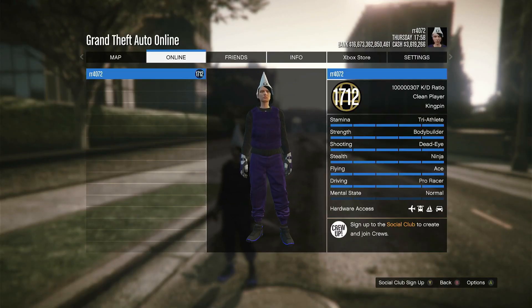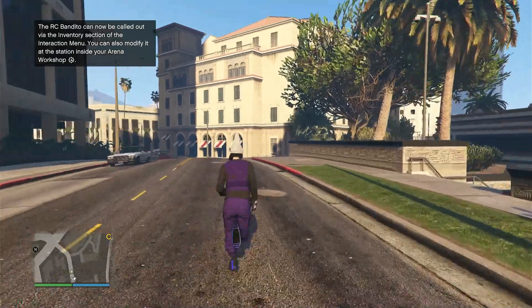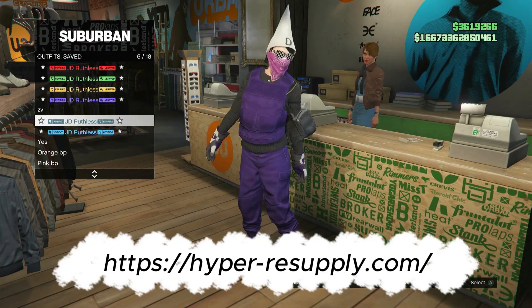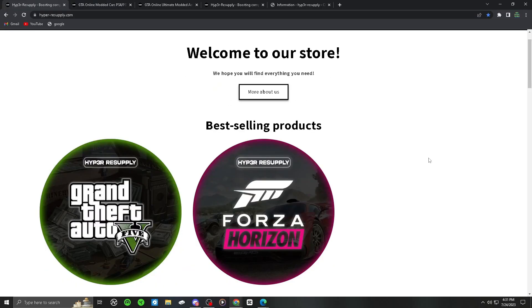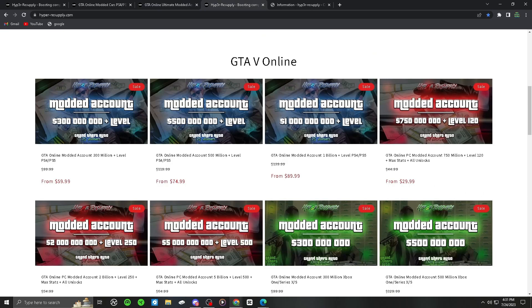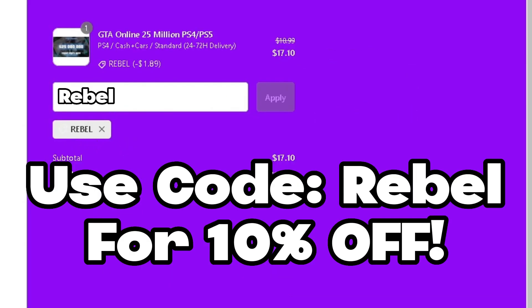If you're wondering how I got a high rank, $16 trillion, modded KDs, super fast run, all these modded outfits, and this modded account — I got this from hyperresupply.com. This is the number one boosting platform for services for GTA 5 Online. You can buy modded cars, modded outfits, and modded accounts. If you want to add stuff onto your current account, they have that too, along with all different types of accounts. If you want to save more money, at checkout use code REBEL to get 10% off your next order.